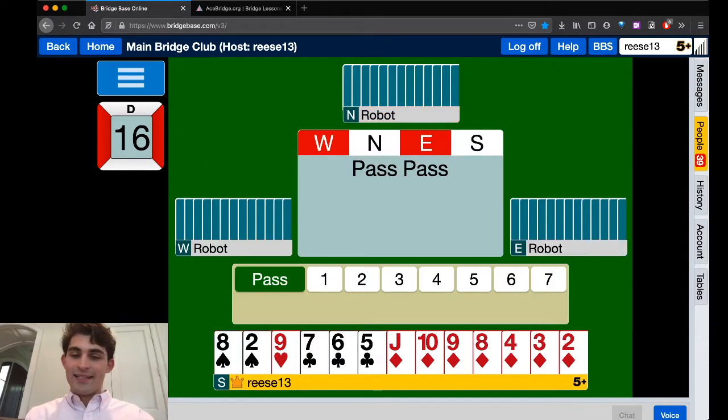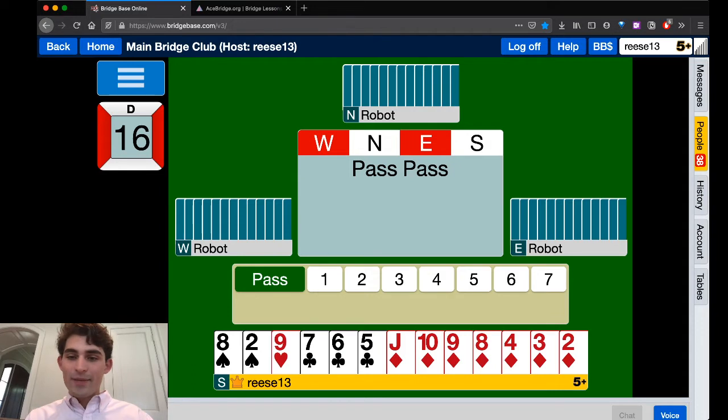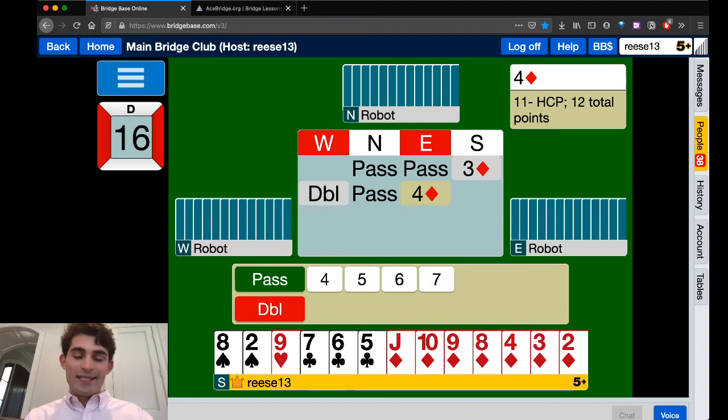Here's another situation. The textbook says to pass, right? It's a bad suit, not much trick-taking power except for in diamonds. Notice how our partner has passed — this is very important, because sometimes when we preempt we actually take room away from our partner. Here partner didn't have anything to say, so it looks like West is going to have a pretty big hand. Let's make their lives a little harder with our aggressive bidding. I'm going to open three diamonds here. It's not necessarily a nice enough suit, but things happen — it's part of the game and it's definitely a lot more fun.